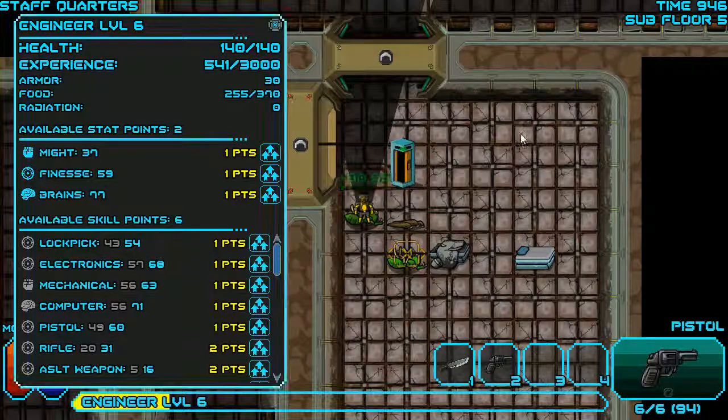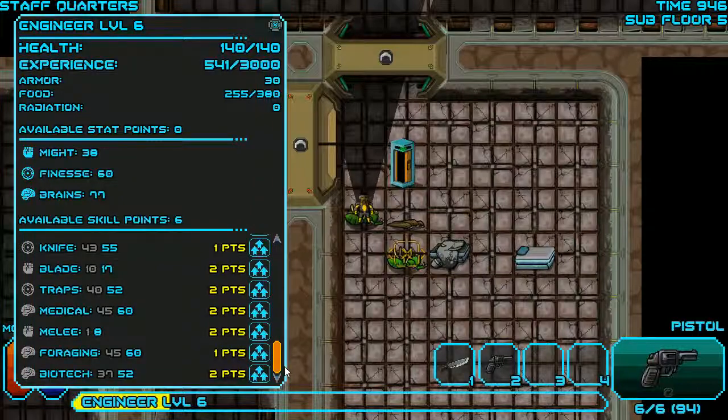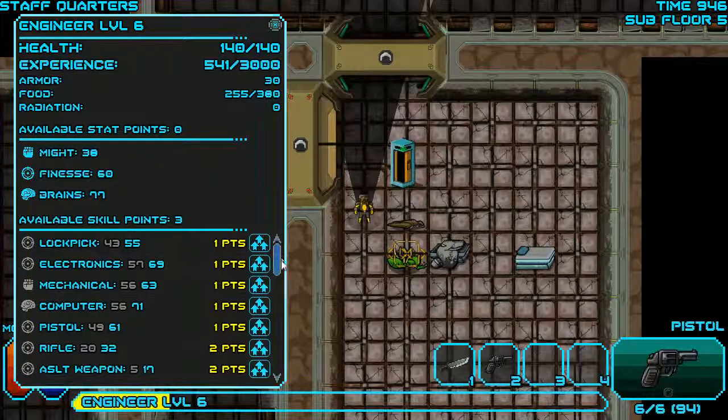Now I level up — that healed me to full, great. Finesse at 60 — pretty sure that's some kind of landmark. We'll upgrade maybe our knife skill — knife at 55, moving that only moved it to 58, that's too bad. Let's upgrade foraging, and our decipher skill really needs to be boosted. We'll spin one point to do that. Let's get electronics up to 70 — there we go. Next time we'll do mechanics or lockpick.